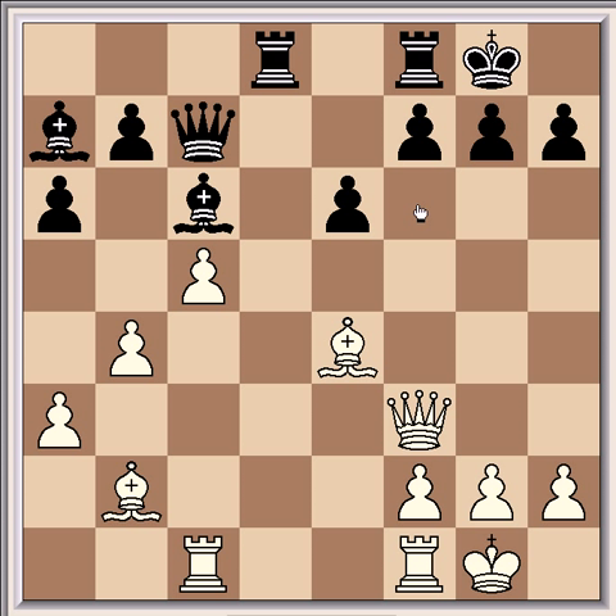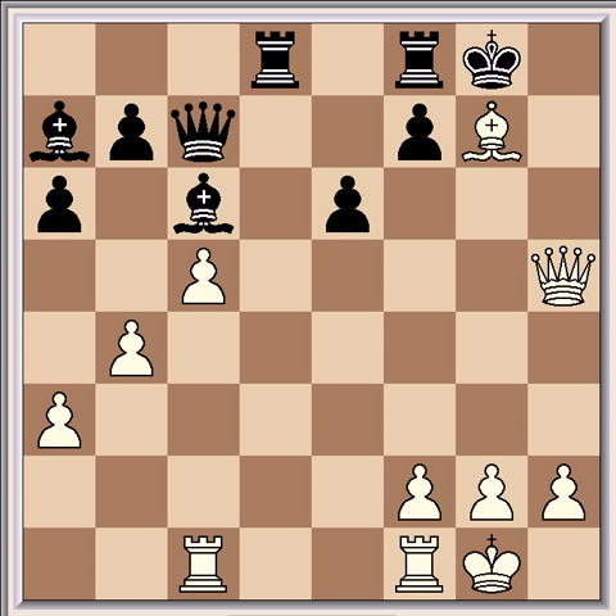Quite importantly there's no knight on f6, which is usually a very important defender. It's also sometimes quite difficult to attack without knights, but here's the mating trap anyway. It goes bishop takes h7 check, and after king takes h7, queen to h5 check, king g8, and bishop takes g7 — so it's a double bishop sacrifice.